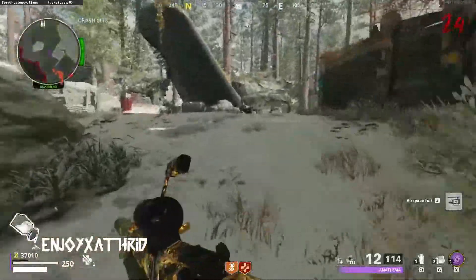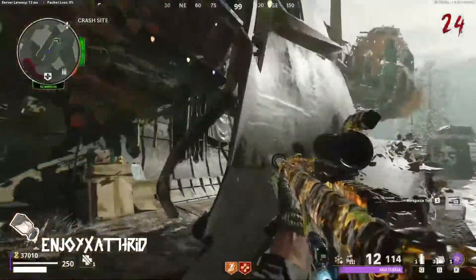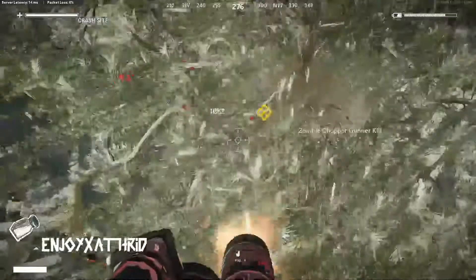For this glitch, you need to purchase a chopper gunner. Go to the crash site and mount on this area. Then you need to activate the chopper while mounted. You can kill the zombies and wait once the chopper is done.